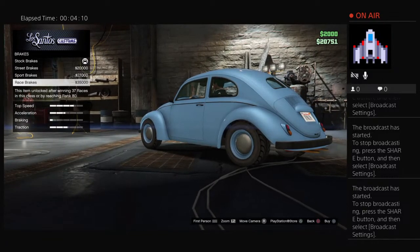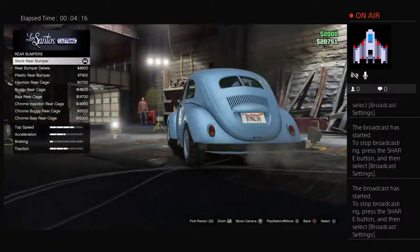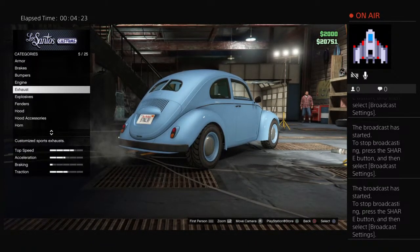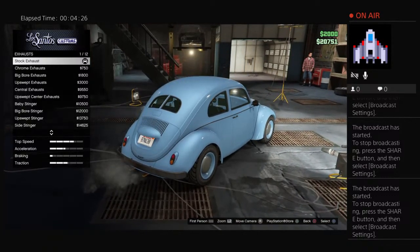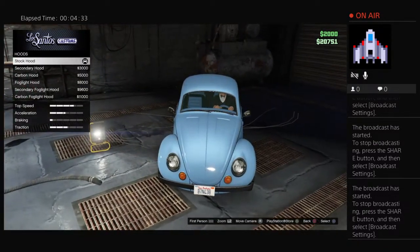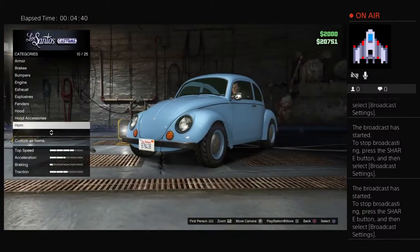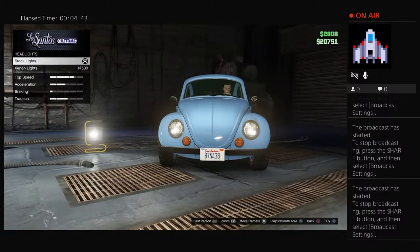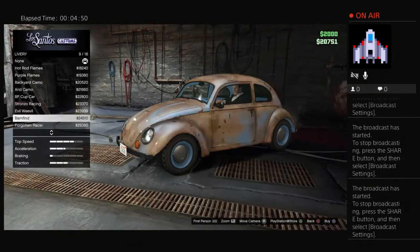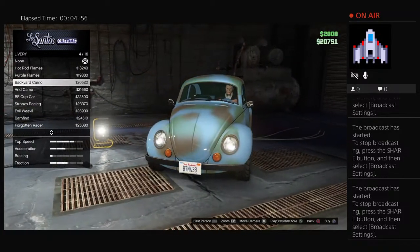For brakes, go all the way up to race brakes. Bumper — leave that stock, leave the rear stock. For your engine, go all the way down to Level 4 EMS upgrade. Leave the exhaust stock, no explosives. Fender — leave it stock. Hood — leave that stock, no hood accessories. Horn — just stock. Stock headlights, no neon, no livery on this one. The car doesn't have a livery on it at all, so leave it at none.